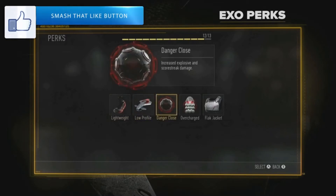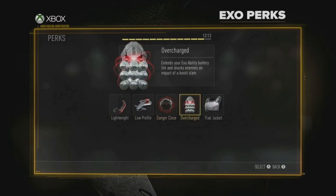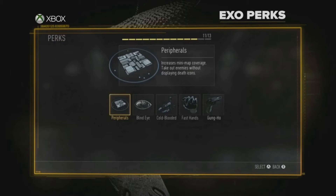The next one is Danger Close — I'm a little worried about it — it gives you increased explosive and score streak damage. We saw this in MW2 and it was overpowered. The next one is Overcharge, which extends your exo ability battery life and shocks enemies on impact of a boost slam. After that is Flak Jacket: reduced damage from explosives, no slowdown from explosive damage, and reset grenade counts when you throw them back. The next one is Peripherals — increased minimap coverage — take out enemies without displaying the death icons.